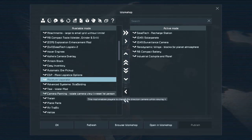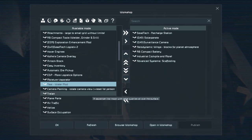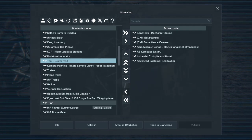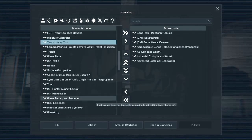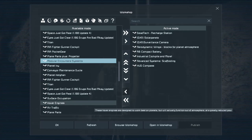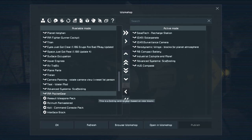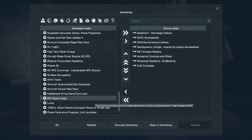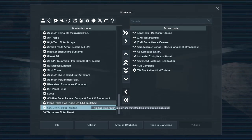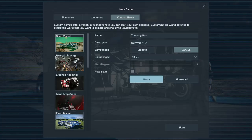Got to have the industrial cockpits — that's always a really good one. Scaffolding is always good. Plane parts, air traffic, compass — definitely need that. Air traffic, scaffolding, pocket gear, stackable wind turbines — that is a good one. And I think that's it. I don't really need much.